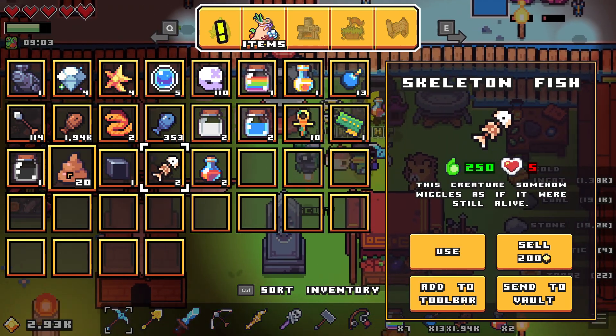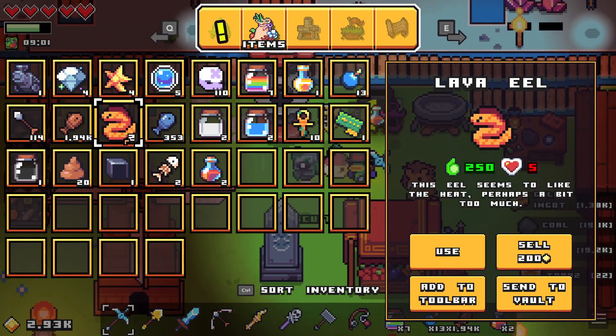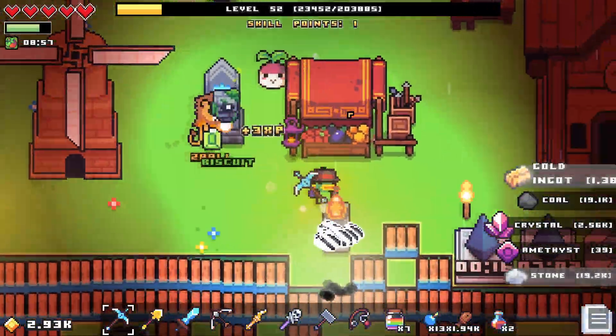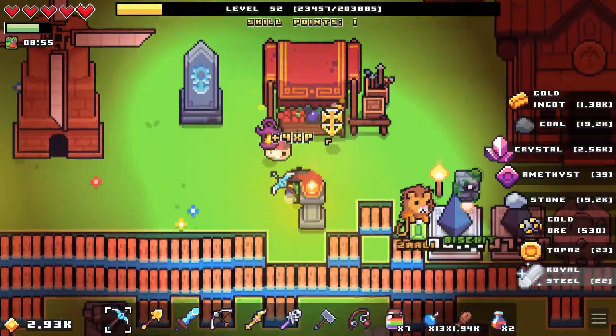I got some legendary gems from a shopkeeper. Lava eel I got from fishing in the demon world. A lot of sunken ankhs as well. A skeleton fish was maybe from the demon world — this could be from somewhere else. This is from skeleton world. But more importantly, I'm getting a ton of stuff.